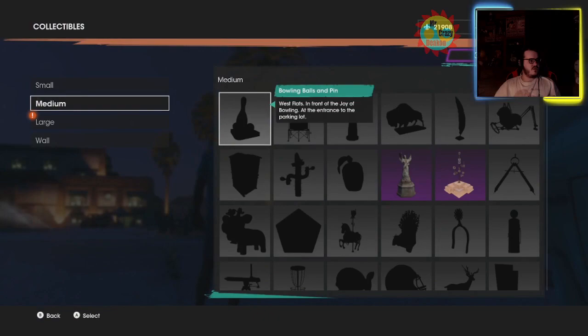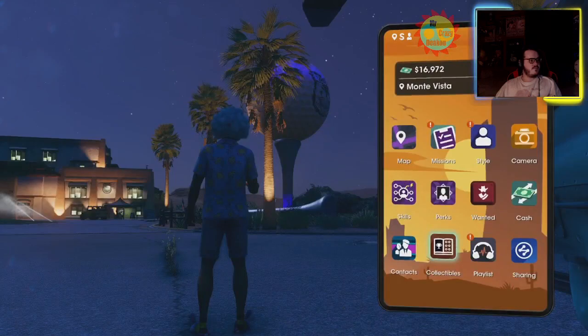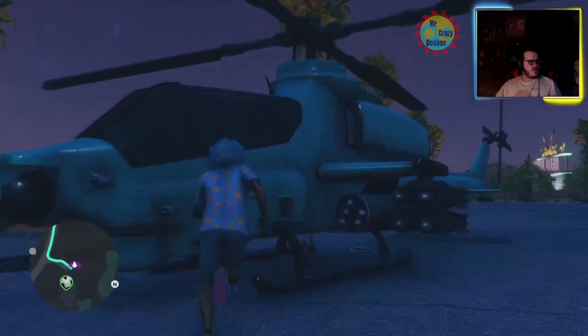Otherwise the next large collectible is the Grizzly Bear, which is located — give me a second — it's not too far from here, located somewhere around here. When we get close I will show it off. There is another large one here — the Metal Vulture — but I will come back for it when we get to it.